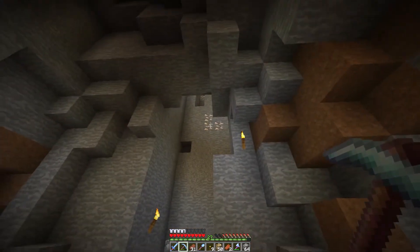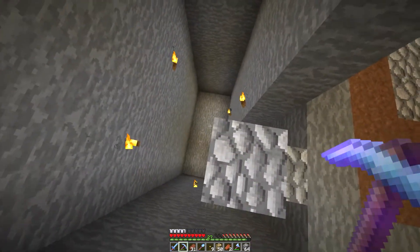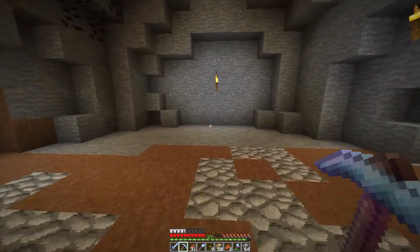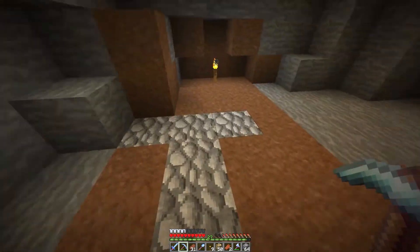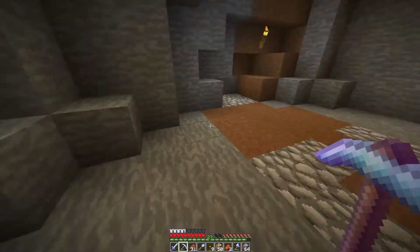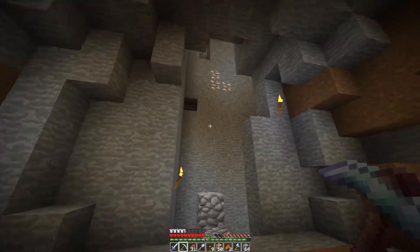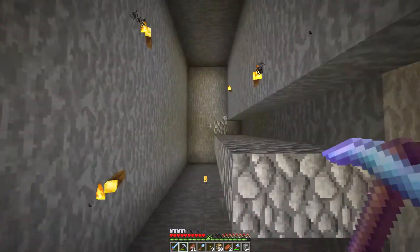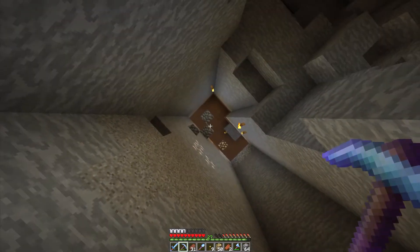I'll show you the exact design later on. As you can see we have a hole here - I first dug out for the elevator, then made a hole on the wrong side. Here is where the furnace area is going to be - we are going to have a circle with lots of furnaces on the wall, maybe some lava coming down from the roof. When you walk out of the elevator you'll have a recall button, an up button, and a down button.